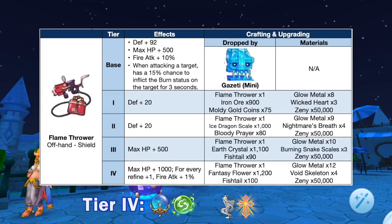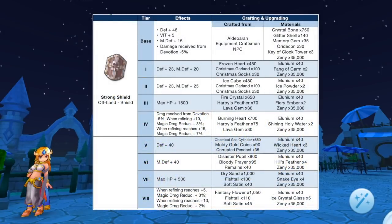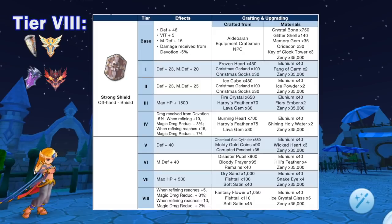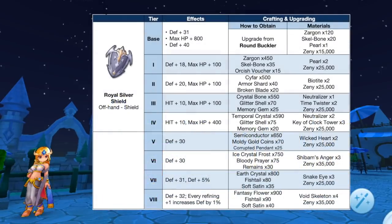Up next we have additional tiers for Strong Shield, which can be crafted in Aldebaran. It can now be upgraded from tier 5 to tier 8 using the following materials. Notably it will increase magic damage reduction by 3% at plus 5 refinement and an additional 2% at plus 10 refinement. A tier 8 Strong Shield will be used as a secondary equipment for synthesizing Sacred Mission and Shield of Naga.